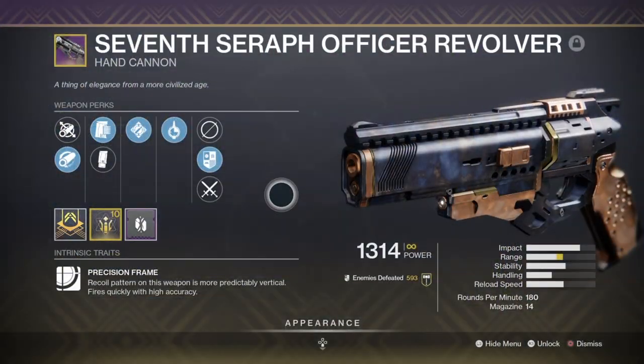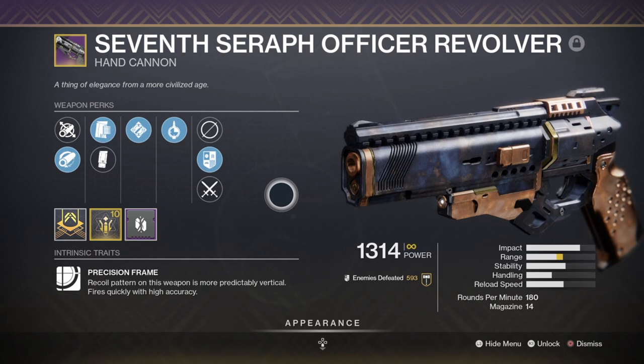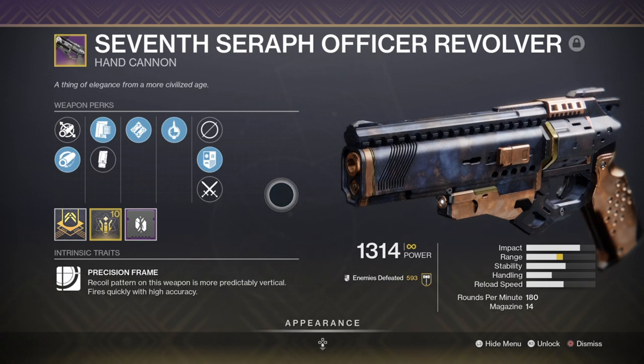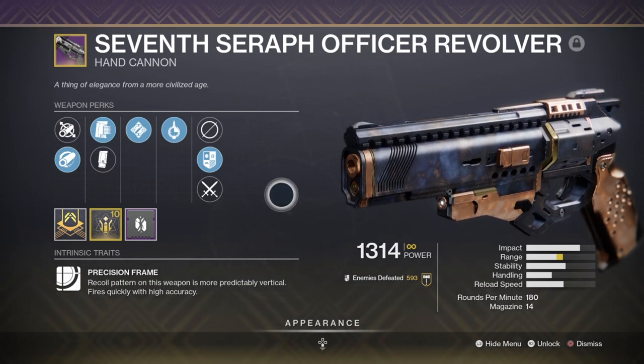My primary is the 7th Seraph Officer Revolver, which will be used as an anti-Overload weapon and will also act as a catalyst for creating Warmind cells. I plan to use the hand cannon to create Warmind cells for their damage and for the effects of the Cellular Suppression mod, while using the grenade launcher with Breach and Clear for another method of debuff.